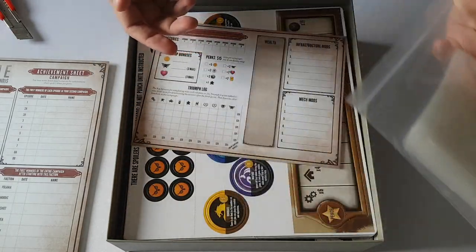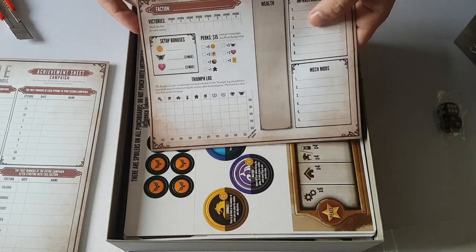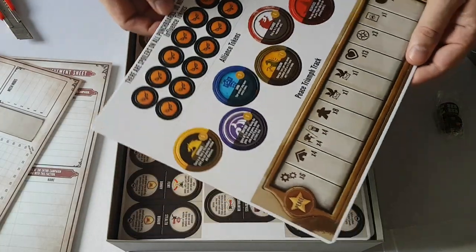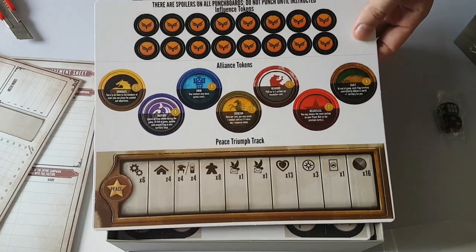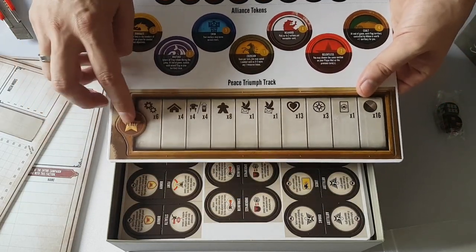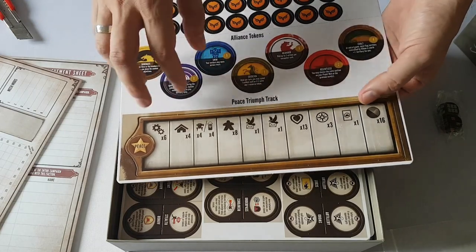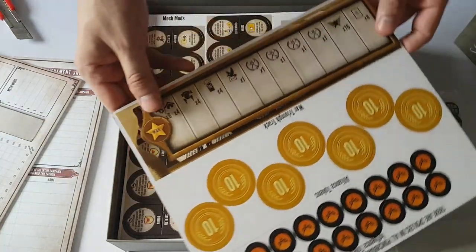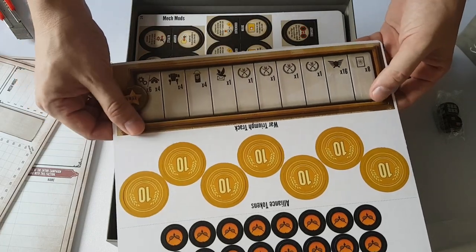And then we have a bunch of Ziploc bags so we can pack up everything. We have some score sheets — I think this is to track your progress throughout the campaign. It has victories, who won, and all that. And then we have a bunch of tokens, some new abilities for factions and alliance tokens. And then we have these new tracks for achievements — this one is called Peace, where you can do your quests and there are no wars. But on the other side there is a war track, and here you have four spaces for achieving victory in a war against another player.